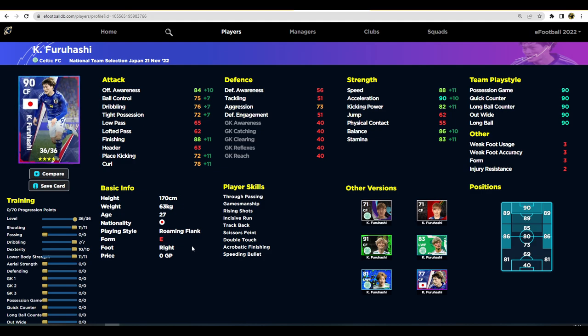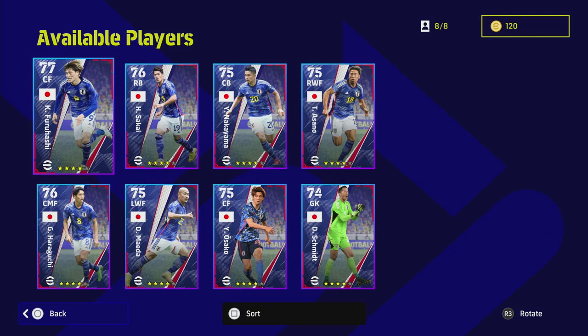I must be losing my mind but I'd probably play Furuhashi as a center forward - not leading the line every game, but as a sub. Even without super sub, unwavering form plus acceleration and speed make him a very good player. He was actually snubbed for the World Cup - it's his teammate Maeda who made the squad. That's it for the Japanese player selection - eight players total. I'd highly recommend two of them: Furuhashi and Maeda, who you can play as wingers or through the middle.